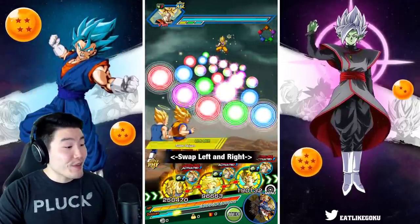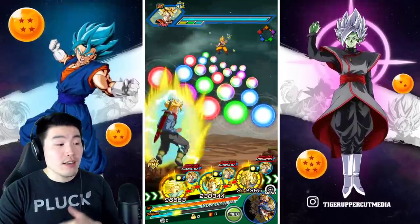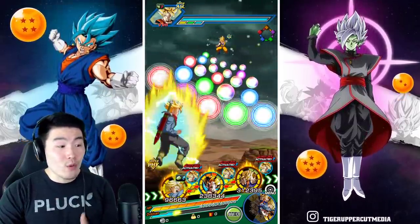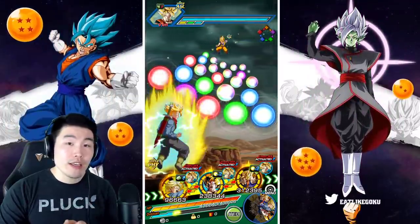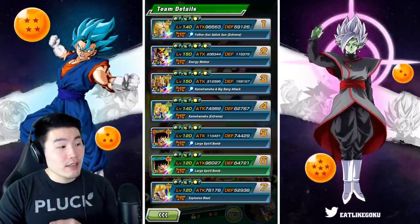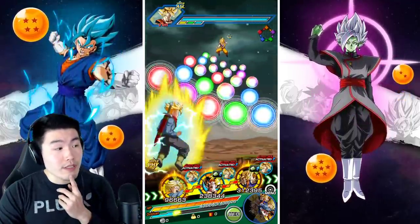Now we're going to do the same thing. Trunks in the back — we actually have some extra attack from links now with the LR Gogeta. He links very well with the three-year fusion LRs, so we're getting like 30% extra attack right there. Although we did lose the support, so we'll see what happens here.